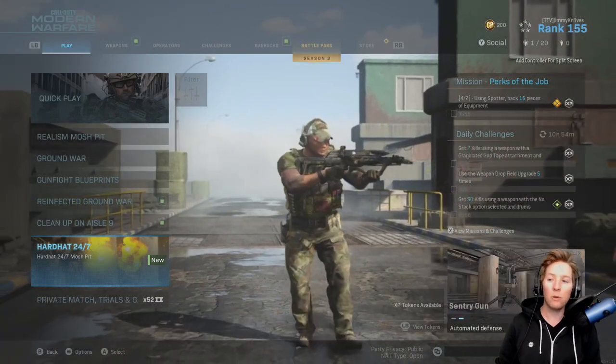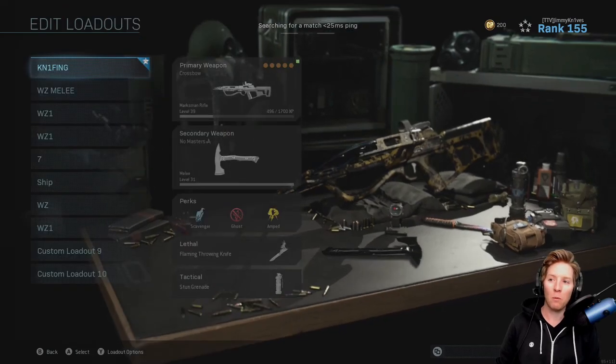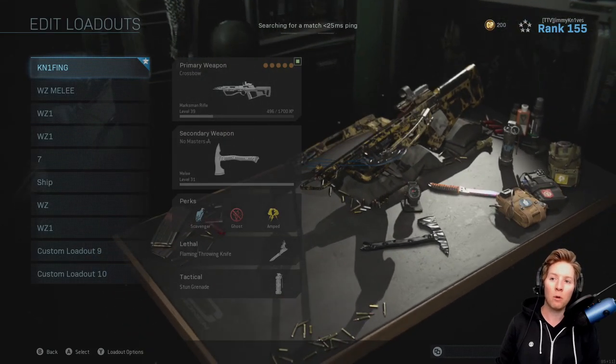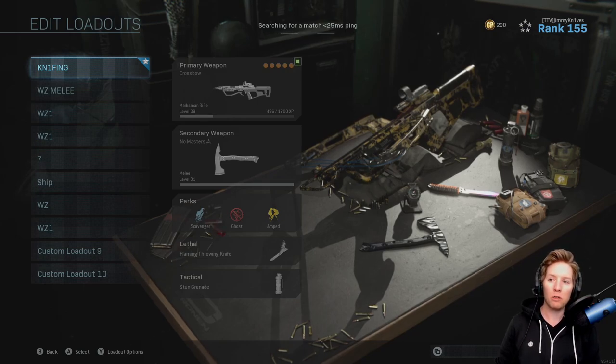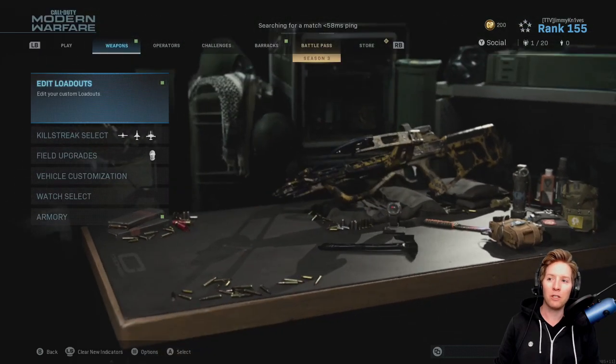Let's get into a game of Hardhat 24-7. The weapon loadout I'm going to use is my primary knifing loadout — you can copy it if you'd like. I use the crossbow usually, sometimes I'll use the riot shield. I use the axe. Perks I use: Scavenger, Ghost, Amped. My lethal is obviously a throwing knife, and the tactical I switch in and out — stun grenade is what I'm sticking with right now.